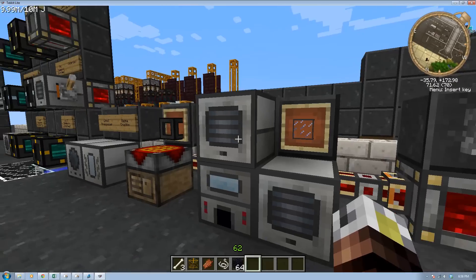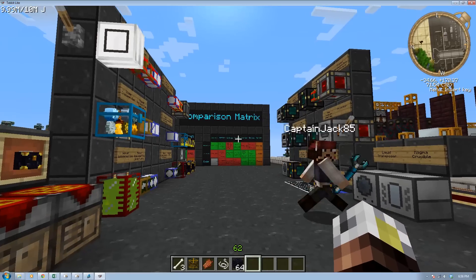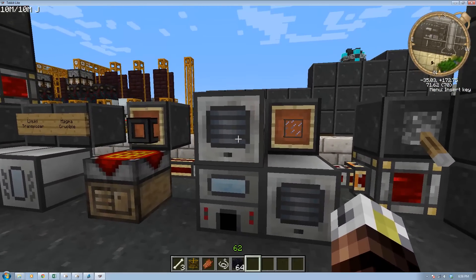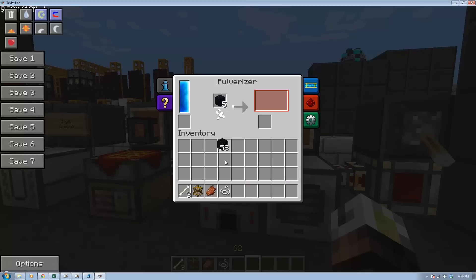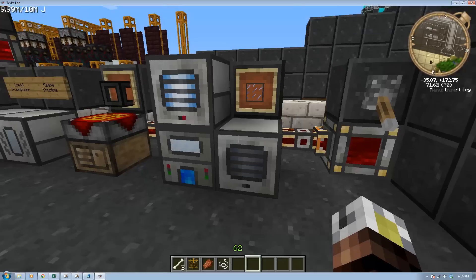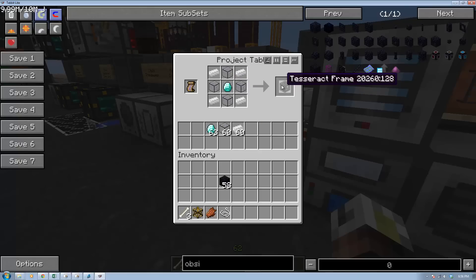So the Unattuned Tesseract — one of the negatives of Tesseracts in general is you need more advanced machines and it just takes a long time. They're not necessarily difficult to make, but you've got pulverized obsidian that goes into an induction smelter with some pulverized lead and two pulverized obsidian. It makes hardened glass, and then hardened glass is used in a pattern with a diamond in the middle — so you are going to need a diamond. That gives you an empty Tesseract frame.